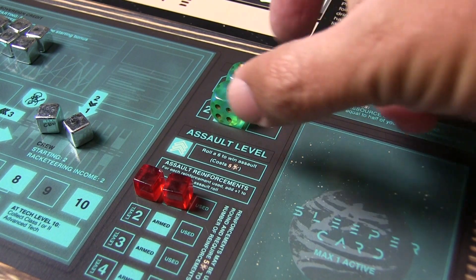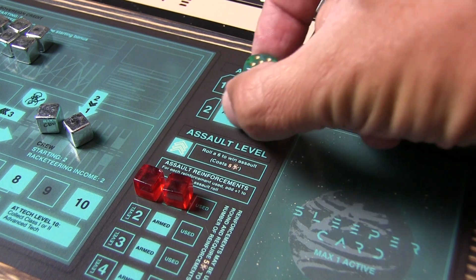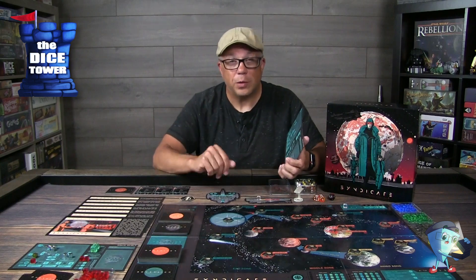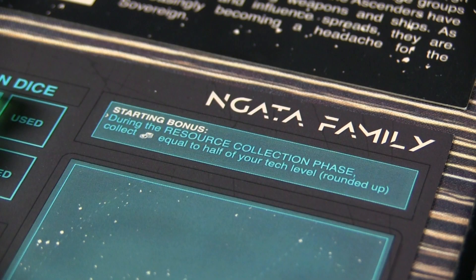You'll take your color-coded cubes and place them on the board. Everyone has action dice, which you'll set up, and an assault level — different syndicates may have different starting assault levels. You'll also check your bonus, which might include a starting base right out of the gate or additional resources. All the syndicates do very different things and have some very interesting starting mechanics.